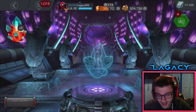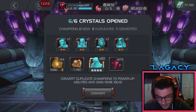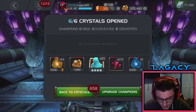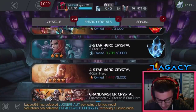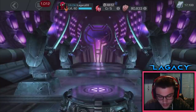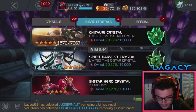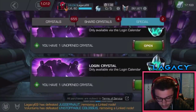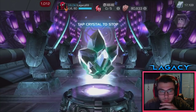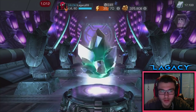And we're getting a 3-star. Nice, that was very unexpected, so cool. Alright, let's pop this open real quick. Alright, login crystals. Which one's a vulture? Let's get that one out of the way first. So if it's a new champion that pops out of here, that's the 3-star vulture.